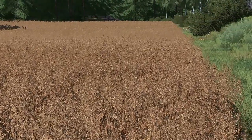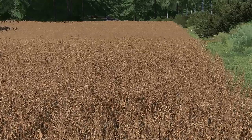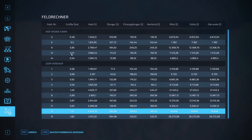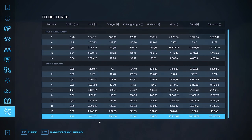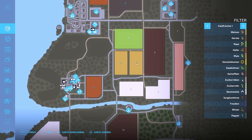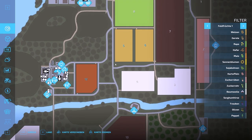Now I'd like to address our field areas and generally the fields on this map, because they are a bit special — quite a bit smaller. Let's look at it in the overview menu. I also use the field calculator mod for this — very interesting, linked in the mod list — where we can see all our fields. The ones highlighted are mine. The largest field I own is 0.85 hectares. The largest field on the entire map is 1.82 hectares. These fields are very small. Fields 5 and 6 we'll most likely merge, and we could also try to expand them a bit further.